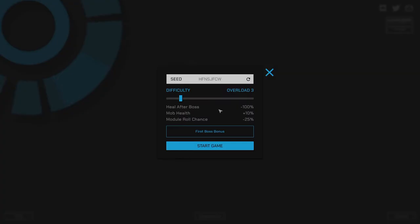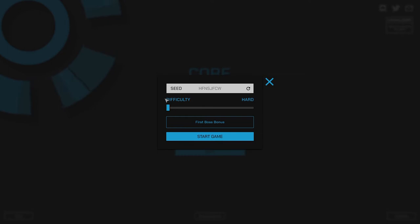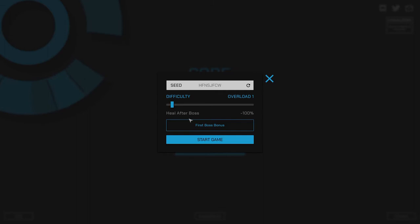We're going to step up the difficulty today. Last episode we beat it on hard, which is the lowest difficulty, which is kind of silly thinking about it. But let's step it up to Overload 1, and apparently in this one we stop getting any heals after boss fights. So that is kind of a big deal. And as we go further on, they add a little bit more to it every single time, so things get a little bit harder.